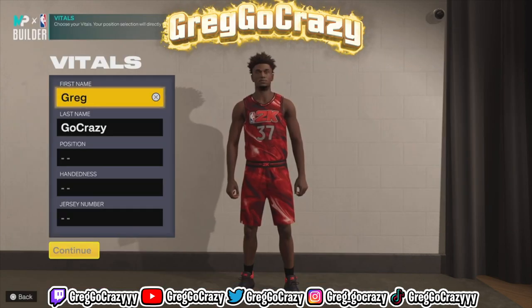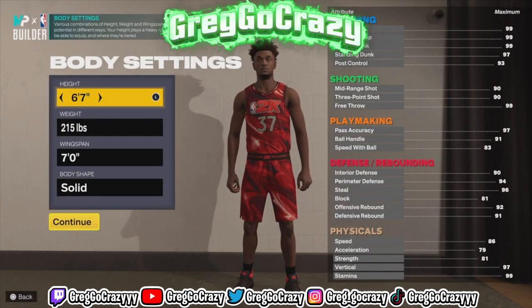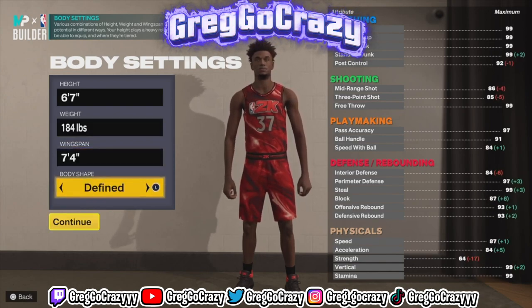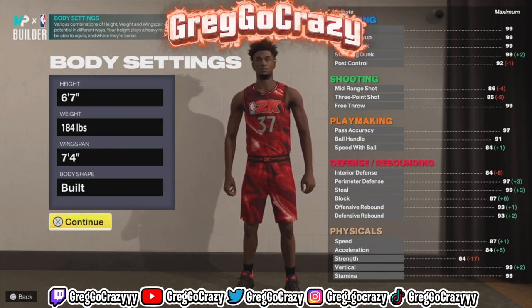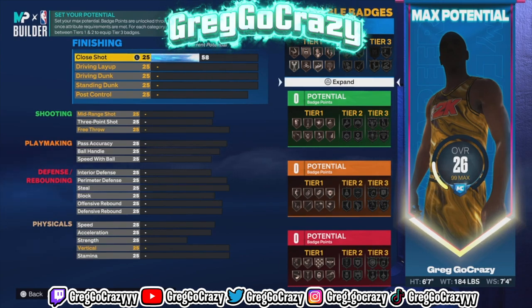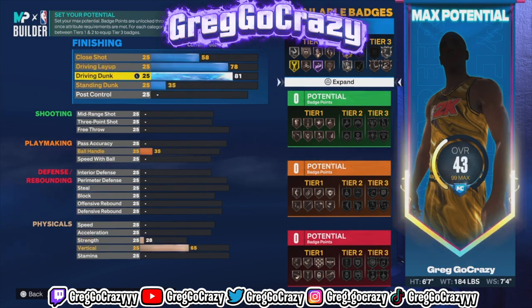Now let's get to the second build. This is a build I recently put on my channel — position at small forward, height at 6'7". I know everybody's talking about 6'9" but I've got a different 6'9" build coming. These are the specific body settings you'll want to follow. This one doesn't get contact dunks because you don't really need them if you can really hoop. All you need is an 80 driving dunk — if you can really hoop, quick drops are all you need.